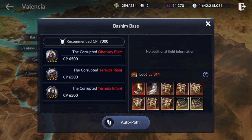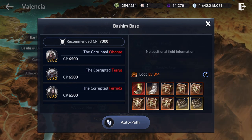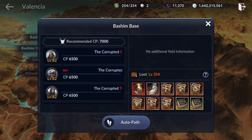The loot level at Bashin Base is 314 and the silver per item is 866, which is not a lot. However, you will be able to get a lot of experience here because there are a few good farming spots with a high density of monsters on this map.